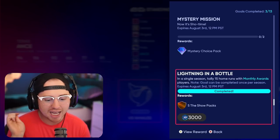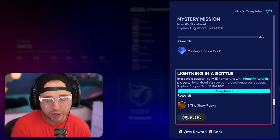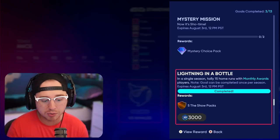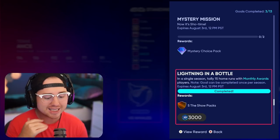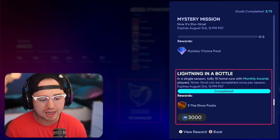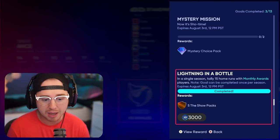In a single season, tally 15 home runs with monthly awards players. You can complete this once per season and it is fully repeatable — you get five Show packs and 3,000 XP. This can be on any difficulty level, so you can play on Rookie and get these pretty easily. I'll show you my method in just a minute.